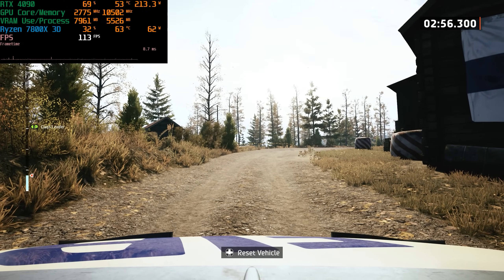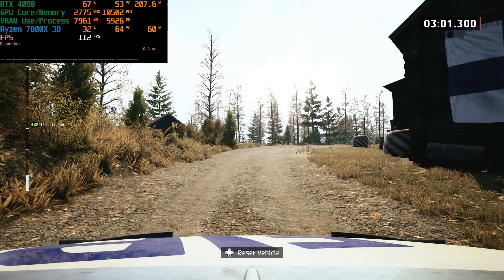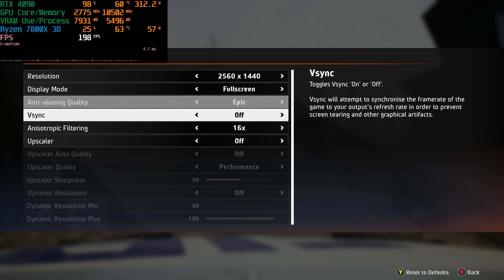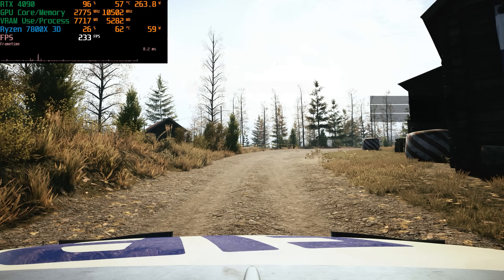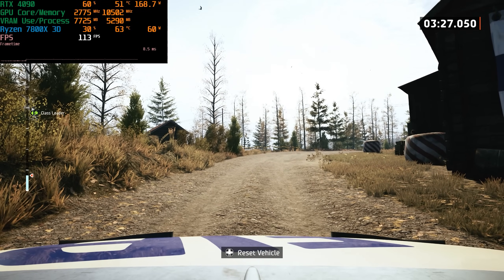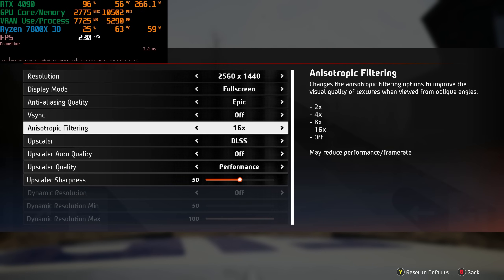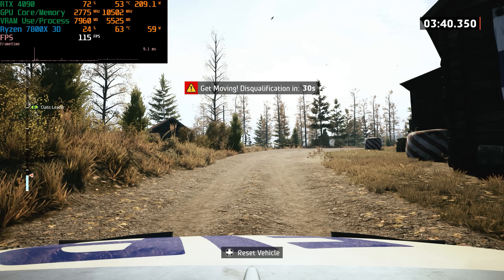Let's think logically about this. If it's graphical demand preventing us from getting more FPS, we should be able to turn on DLSS instead of knocking down the settings and get more performance. Let's try setting DLSS to performance — that's 50% of 1440p resolution — so we should be getting way more FPS. But no, we're still getting that same 113 FPS. So clearly we're CPU bound. Let's turn off DLSS and go back to 1440p native — we're back to that 113 to 115 FPS.